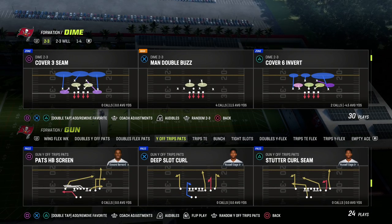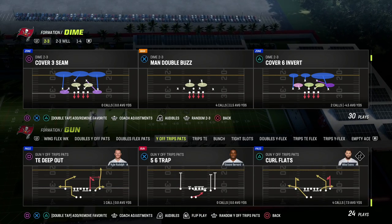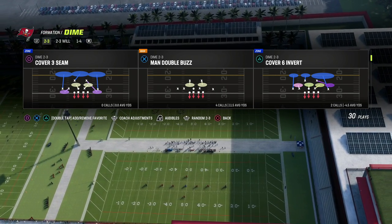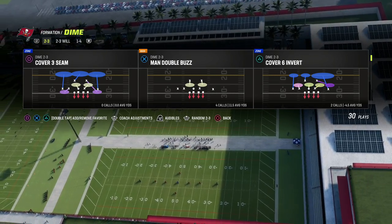Another reason I like this formation is because there are some really creative ways you can send pressure with really simple and subtle adjustments. We're going to show you one of my favorite blitzes out of the Dime 236 in this video.